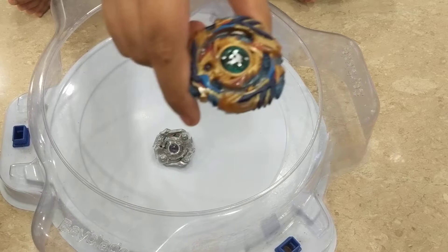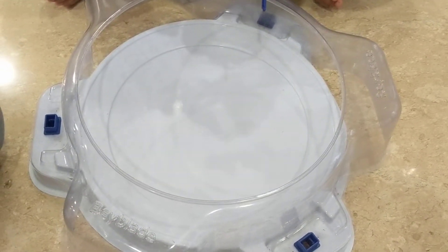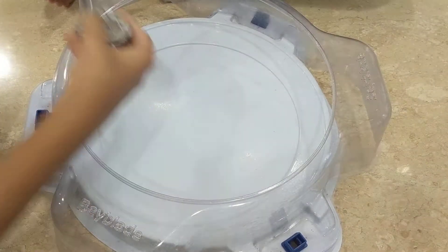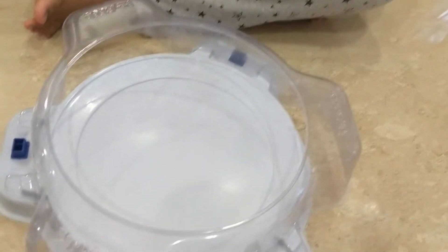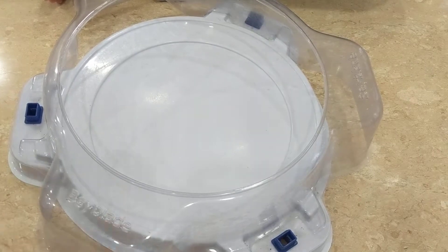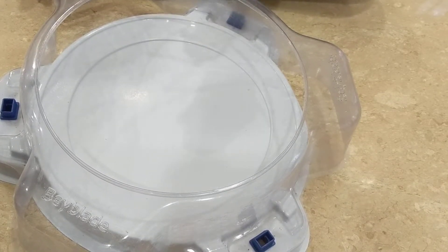As you can see, Fafnir spun for a little bit longer than Omni Odax, which points to the fact that he can spin steal. Usually stamina type has a disadvantage towards attack type as it has very low defense. Fafnir does not have a very good burst lock. You will see in later videos that when Fafnir slows down, he often bursts the opponent's Bey in one hit. There are also some Beys called Cho-Z Beys which can have a burst lock. GS Fafnir, which is the evolution of Fafnir F3, sadly does not have a burst lock.